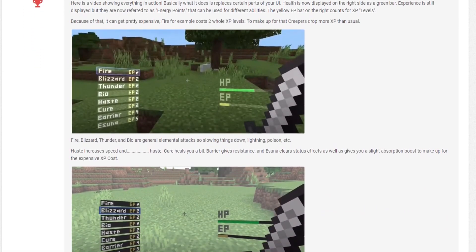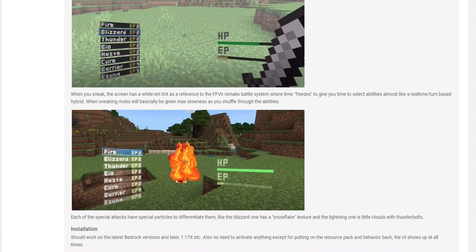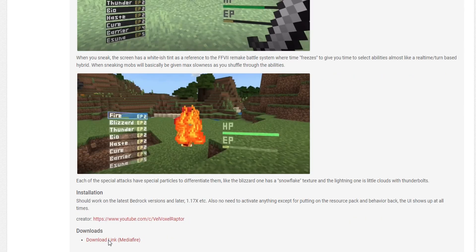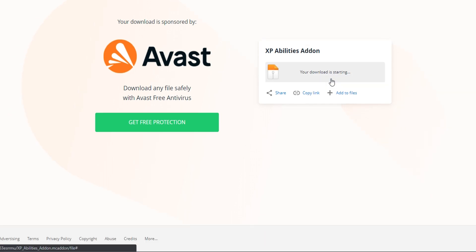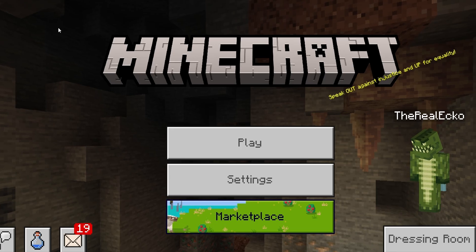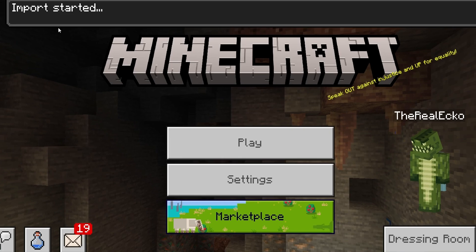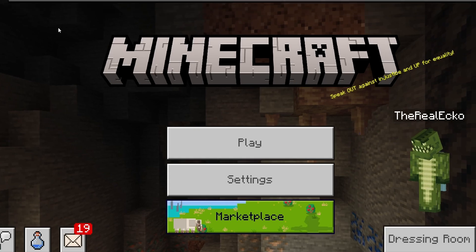If you'd like to check this out, there'll be a link down below to this page, which also explains how it works, which is what I'm going to do in today's video. The download link is a Mediafire link, so you don't have to deal with any stupid ads with Adfly or Linkverse. Click on the download and it's going to open this Mediafire link, then click this. Now you're ready to install. Open it up in Minecraft and it's going to install both the Behaviors Pack and the Resource Pack. As you can see, successfully imported XP abilities.